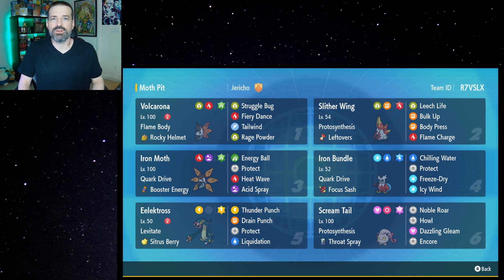Last but not least, we have Ironmoth, which is nice because it's a Fire and Poison type, so we don't have to worry much about Fairy type moves. Unfortunately we do have to worry about Ground type moves, but if we terastalize into Grass, that turns a 4x effective move into a resisted move — extremely nice. We also have Energy Ball, which becomes a STAB move if we terastalize, and it's great against Water, Ground, and Rock types. We have Protect, Heat Wave as a strong spread STAB move with a chance to burn, and Acid Spray, which lowers the target's special defense by two stages. So if we have Ironmoth alongside Iron Bundle or Scream Tail, we can lower their special defense and follow up with a powerful move.